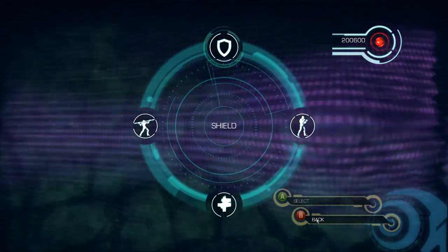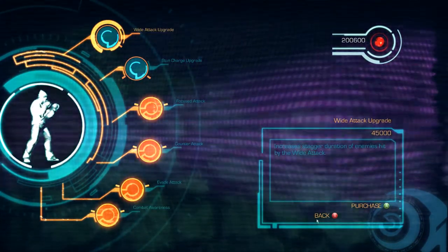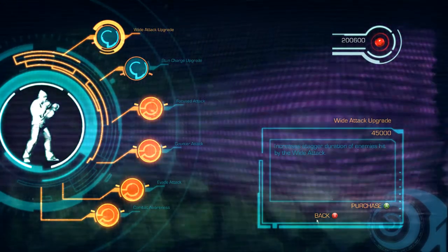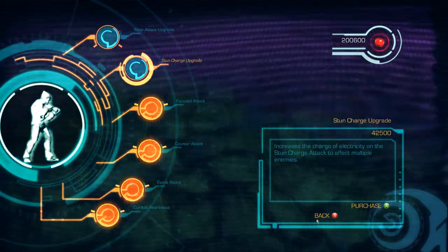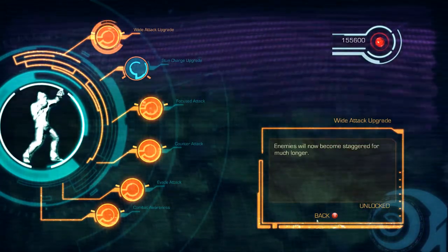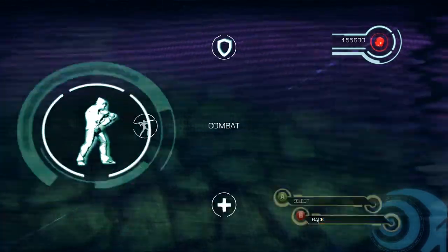I don't have anything specific that I want, so I'm just gonna get a bunch of stuff. For combat, let's go ahead and get the wide attack upgrade — increases the staggered duration of enemies hit by the wide attack. That's something I do pretty frequently when I'm being attacked by multiple enemies, which is most of the time. It gets them away from me and stuns them. It says they'll be staggered for much longer. That sounds good.